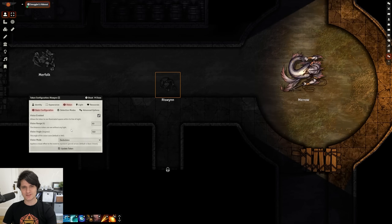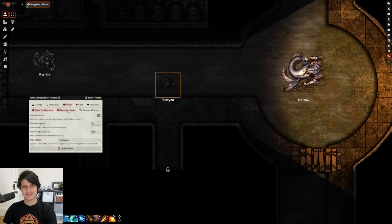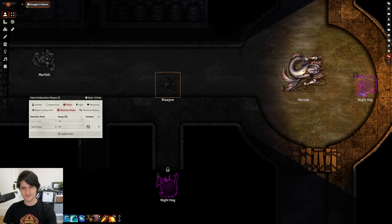But vision is more than just how you see — it's also what you can detect. That's where detection modes come in. By default you'll get basic sight, which lets you detect any visible creatures. But let's say our token has dark vision and tremor sense, so we can add the feel tremor detection mode, and suddenly our token can detect two new creatures that were previously invisible, even though one of them is behind a wall.